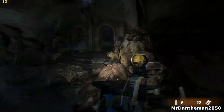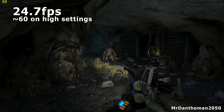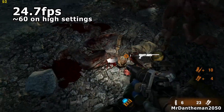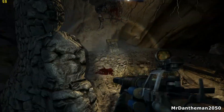Moving on to Metro Last Light — we get 24.7 frames per second. Now this is a very demanding game. From me playing it and doing a walkthrough on YouTube recently, if you actually turn the game down from ultra and put it on high, you will get 60 plus FPS. So it is playable, you just have to turn it down to high settings.